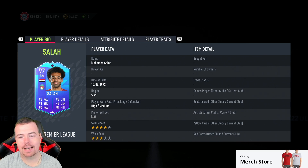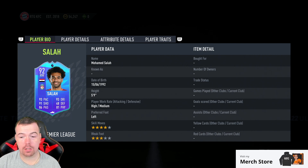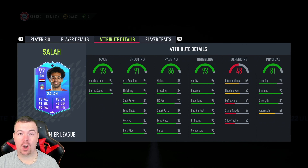92-rated right winger with 93 pace, 91 shooting, 86 passing, 93 dribbling, 48 defending, and 81 physicality. High/medium work rates, left-footed, four-star skill moves with three-star weak foot. His in-game stats are just disgusting: 92 acceleration, 94 sprint speed, 95 attacking positioning, 95 finishing, 86 shot power, 88 long shots, 85 volleys, and 90 penalties.